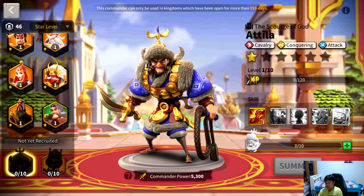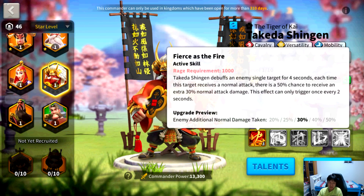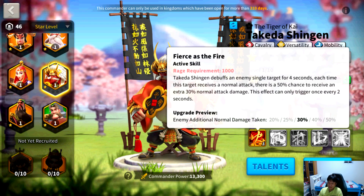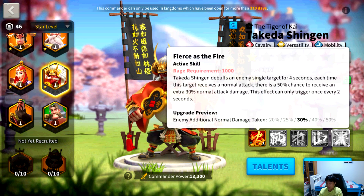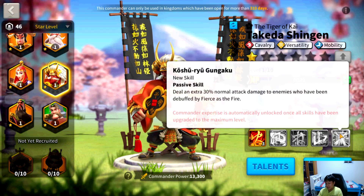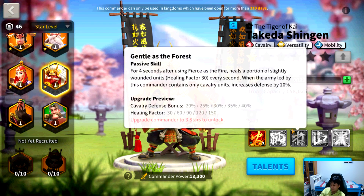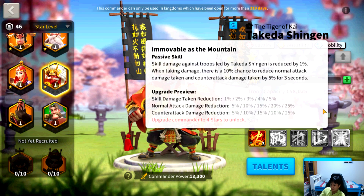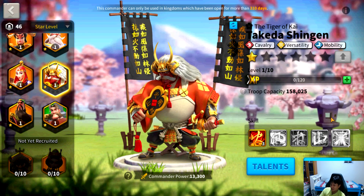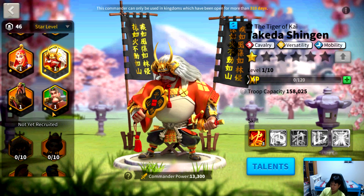Now let's go through the pairings you can use for Attila. The number one pairing is obviously Takeda Shingen — they are a match made in heaven, the golden duo. Takeda boosts your normal attack damage taken by 50%, you get his expertise plus an extra 30% damage on top of that, a 40% attack bonus, a 40% defense bonus, a bit of healing, and even more tankiness: normal attack and counter attack damage reduction by 25%, and skill damage reduction by 5%. These two paired together is absolutely insane and they definitely have to go together.